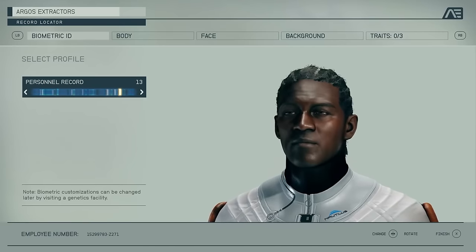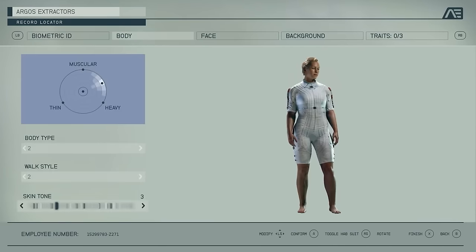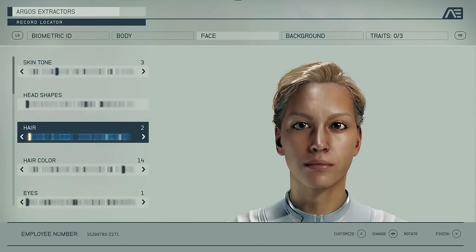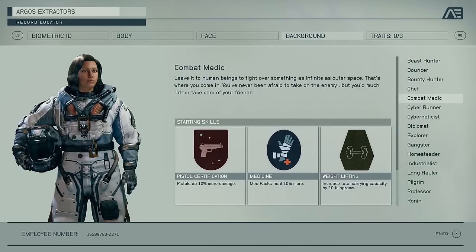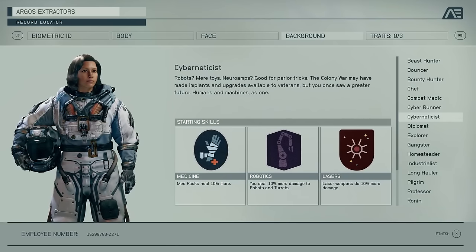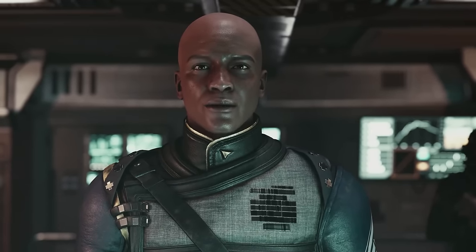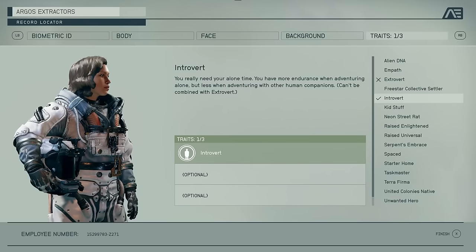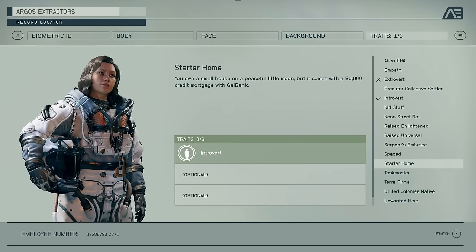During the Xbox and Bethesda showcase in 2022, fans got a tantalizing glimpse of Starfield's character customization system. While a range of alien races, droids, and robots were on display, it seems players will be limited to customizing human characters. Bethesda has promised this will be their most flexible character creation system yet. Under the Biometric ID tab, players will find a selection of 14 character presets, each with a personal record number used to identify your character in the game.